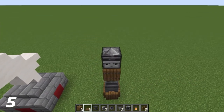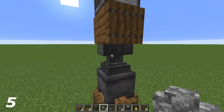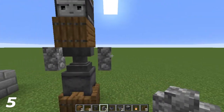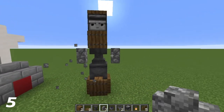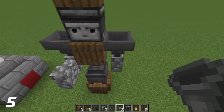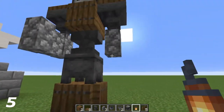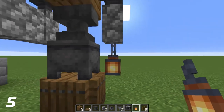On top of the observer, a spruce trapdoor. Going to where the anvil is, on the left and right side of the anvil we're going to put the cobblestone walls. Depending on which side you want the spear — I'm going to have it on the left — add a cobblestone wall facing front. On top of the two back cobblestone walls, hoppers facing down, and on top of the hoppers spruce trapdoors. Underneath the non-spear cobblestone wall, put a lantern there.